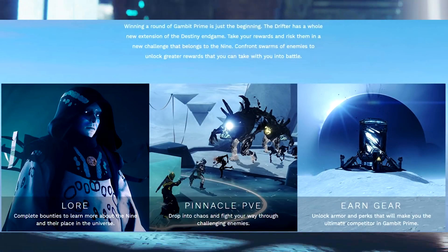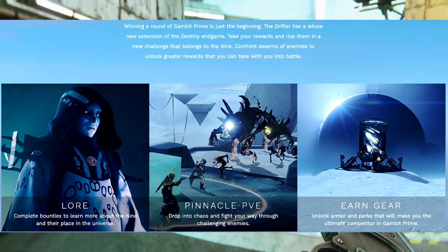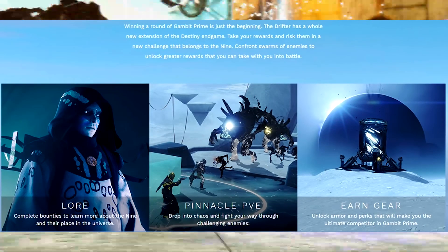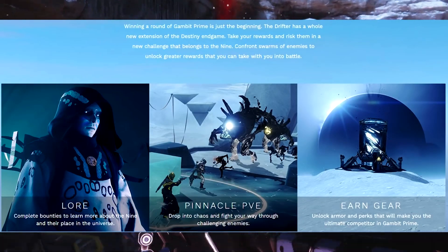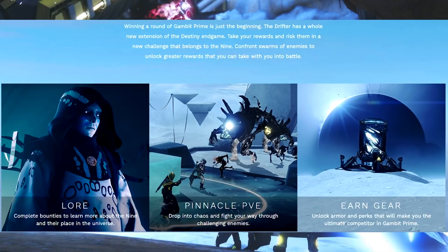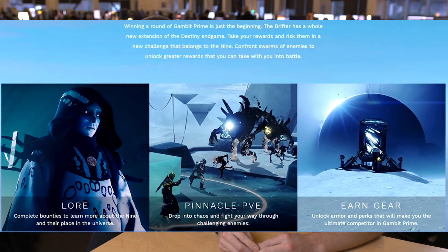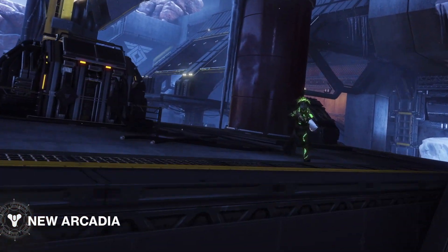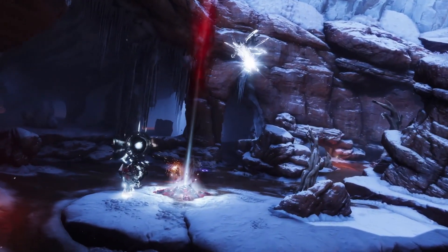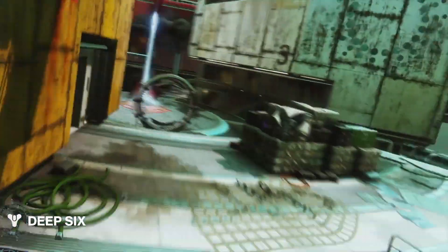We've also got details on Gambit Prime and new content. For lore, complete bounties to learn more about the Nine and their place in the universe. For pinnacle PvE, drop into chaos and fight your way through challenging enemies to earn gear. You can unlock armor and perks that will make you the ultimate competitor in Gambit Prime. As you can see in the screenshot, it's obviously linking the Nine as well as the Drifter, which is very exciting.